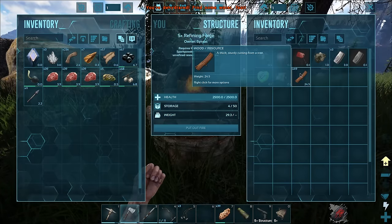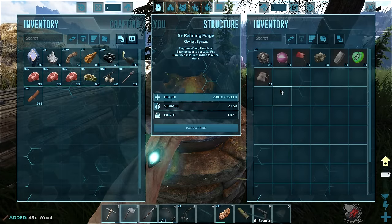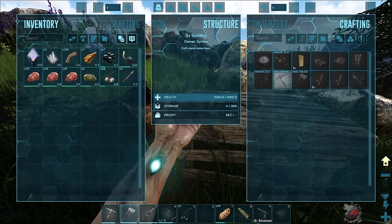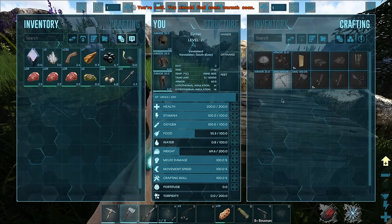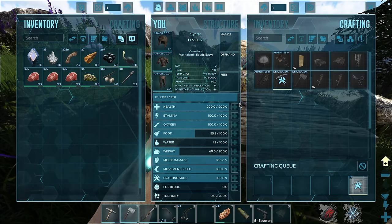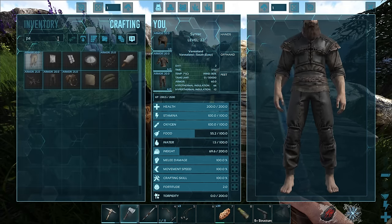That did not level me up - god damn it. Let's make a metal pick. This should get me there... we're gonna need just a little bit of wood. Come on, am I seriously not leveled up? Let's just make a couple more metal picks - maybe it will get me up there. There we go! Level 22 - let's pump some fortitude. Now we have the parachute unlocked!